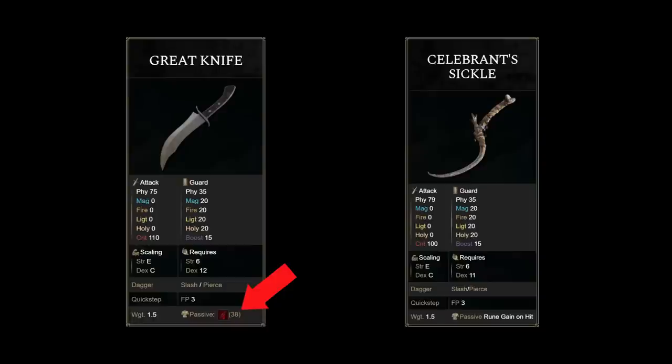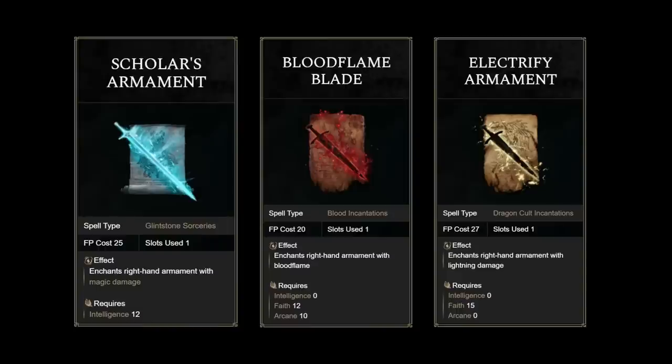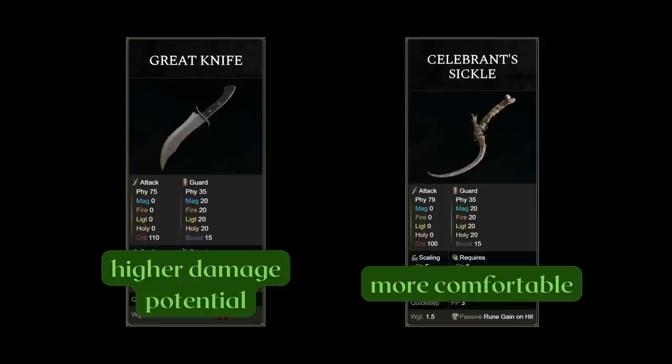On the other hand, the great knife has base bleed, which is why you should either power stance this or not at all — your main purpose is to proc bleed with this weapon. You can also invest into some arcane and run bloodflame blade if you choose to. Since we're running a keen infusion, you can still apply the buff. Bloodflame blade's bleed buildup is a flat 40 over 2 seconds and is not affected by arcane. The damage bonus isn't going to be high anyway cause we're only running 25 faith, so other buff options like electrify armament or scholar's armament wouldn't be great. Great knife will indeed enable more damage on targets that do bleed, but celebrant's sickle is the more comfortable pick.